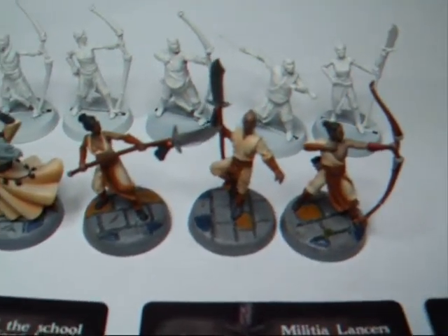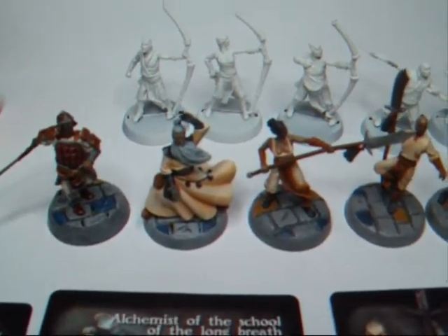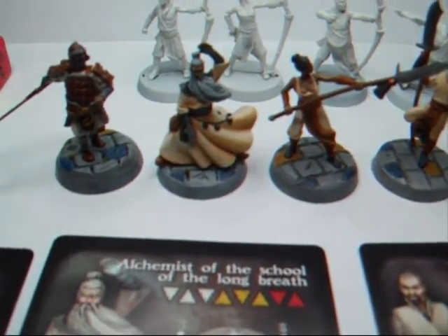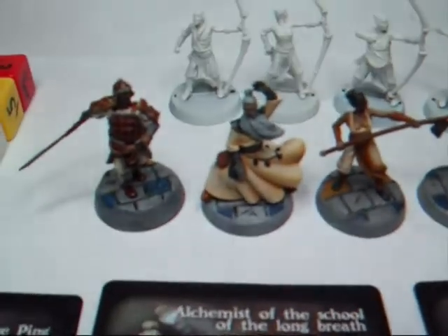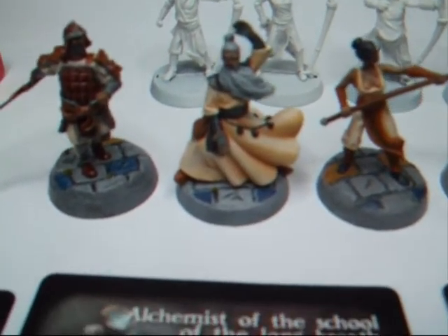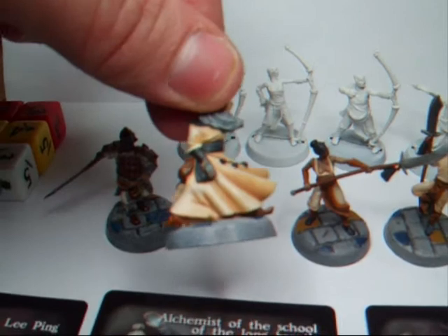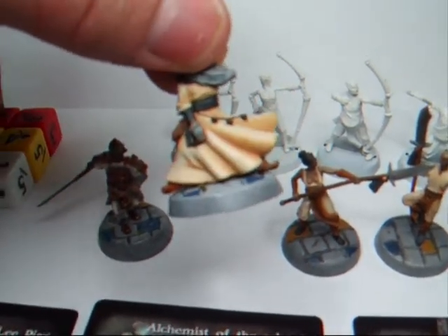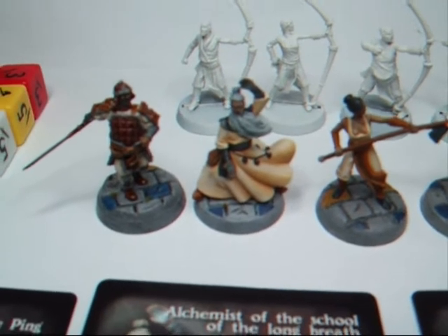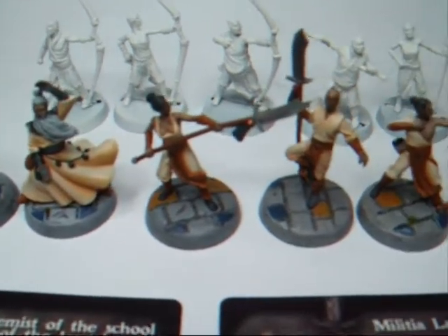This is about as good as I can show you these figures on this camera, so I'll take some photos and show you them in more detail. What I'm really pleased with, though, is the way the colour scheme came out generally. You can see the blending that I managed to get onto this alchemist's robe, and if we move it around, you can still see it's dark in the folds — so that's not just the light. He's even got sort of light blue hands as well, which is part of the artwork on the box.